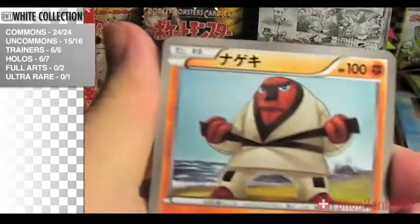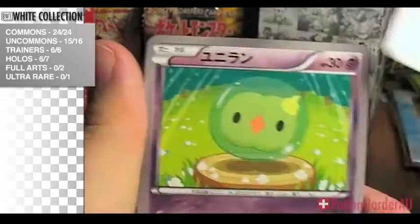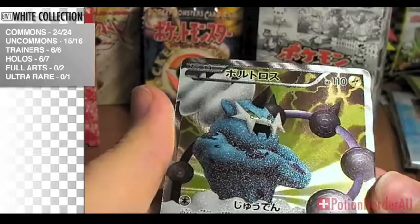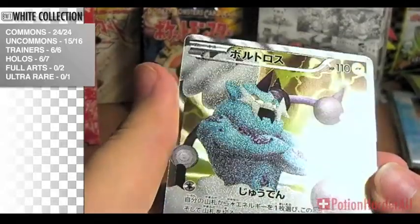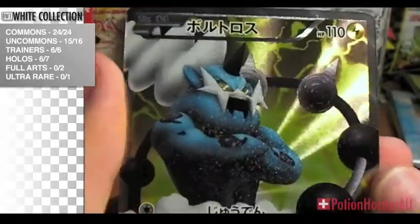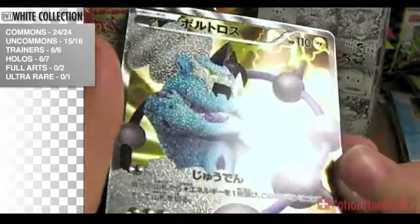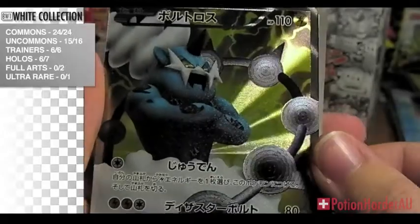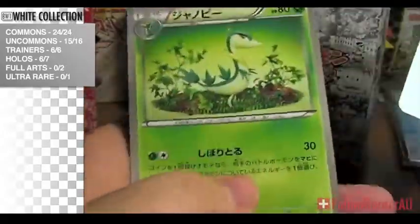I'm getting faster and faster, woohoo. We have Throh, Solosis, Full Heal. Oh my god, awesome. Sorry about the glare, but look at that. Full art, Thundurus, and the Serperior.